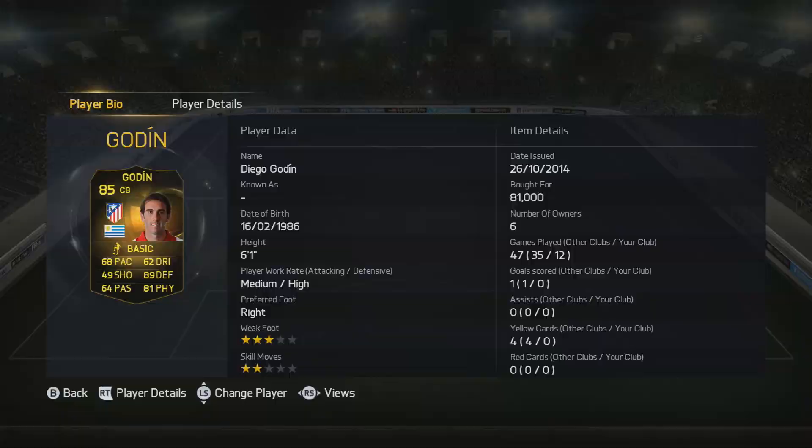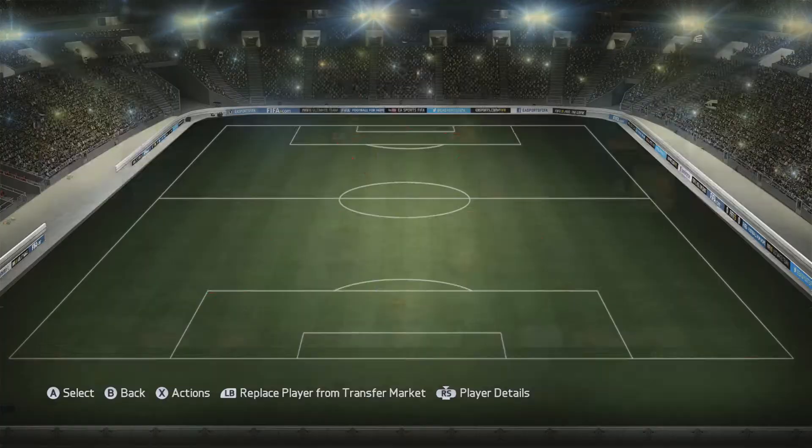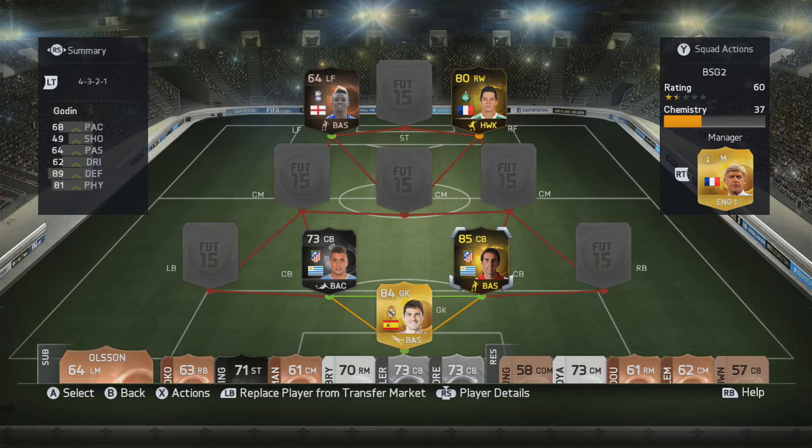He's very underrated — I don't see him in many squads, and that's due to his low pace. But he wins every single header that comes at him and he's very, very strong. I built this team around a month ago, and that was before he got his second in-form, so you could use that card if you so wish, but I used his first in-form. Only 80,000 coins — I'm sure he's going for less than that now.